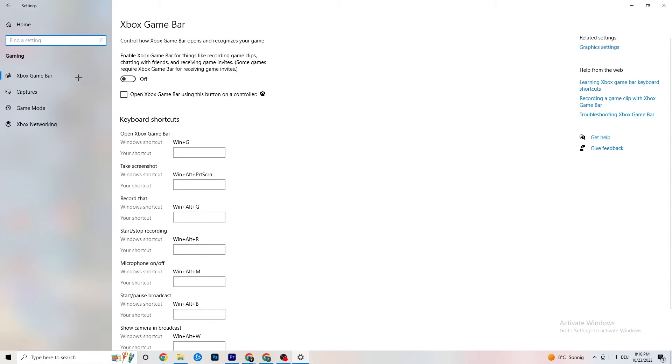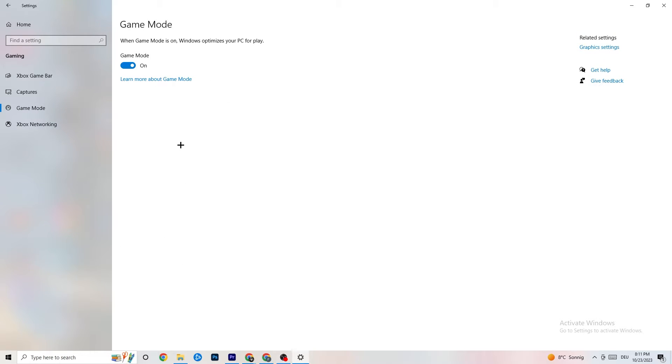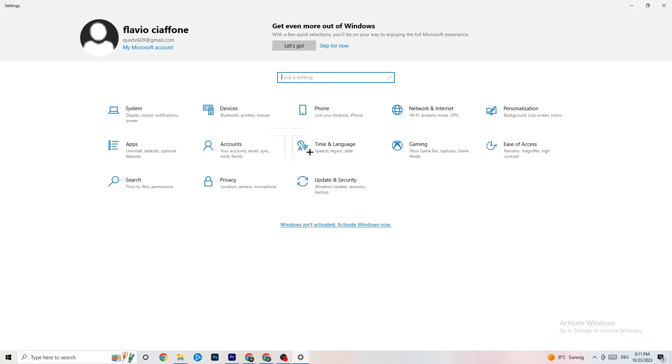Click into Gaming settings. First, turn off Xbox Game Bar — you don't need it and it will just suck performance. Go to Captures and turn that off too, because having it running in the background can cause crashes mid-game, prevent the game from starting, or cause FPS issues. Then go to Game Mode — for some people it works better on, for others off, so just try it out.